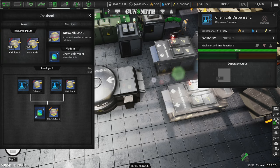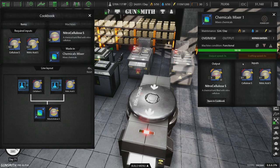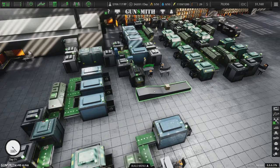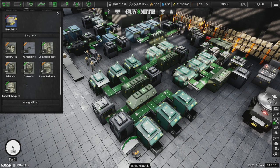We're going to have one dispenser output the Nitric Acid and one output the Cellulose S, which I don't think we have any supply of — so we're probably going to have to buy that as raw material. This takes three seconds to output, six seconds to craft. We're also going to want belts. I don't see any spare belts laying around. Let's also take a look at resources to see if we're overproducing something.